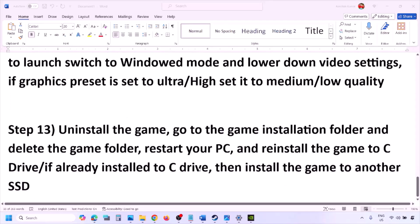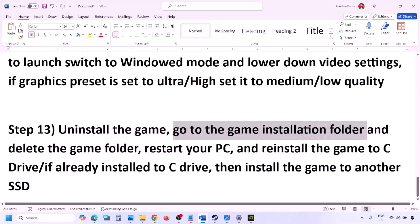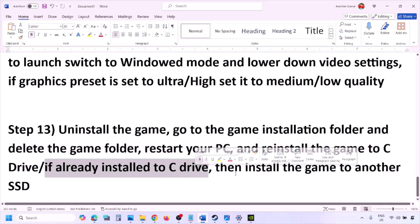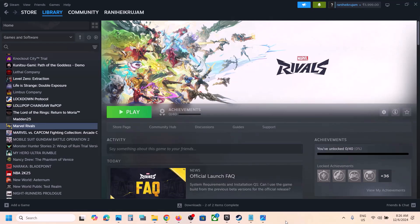The last step is to uninstall and reinstall the game. Go to Steam, right-click the game, and click Uninstall. After uninstalling, go to the game installation folder and delete the game folder, then restart your computer. Install the game to the C drive — if it was on another drive, try the C drive; if already on C drive, try another SSD.